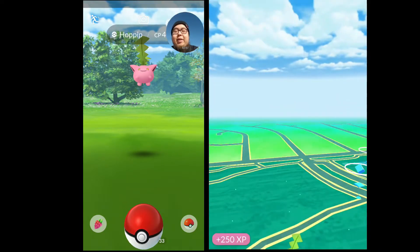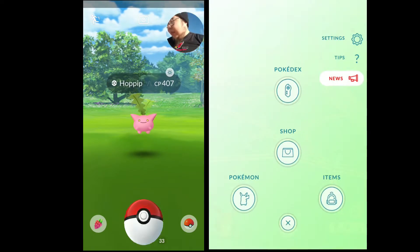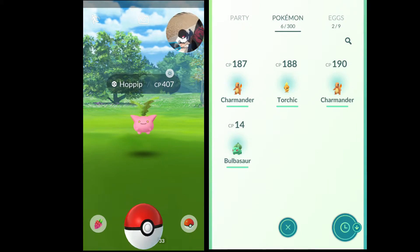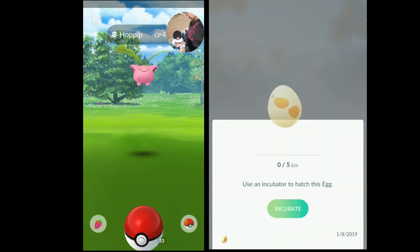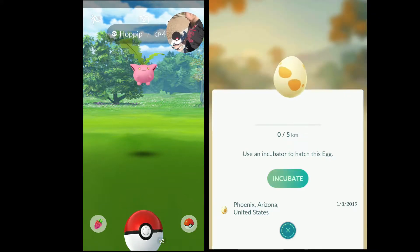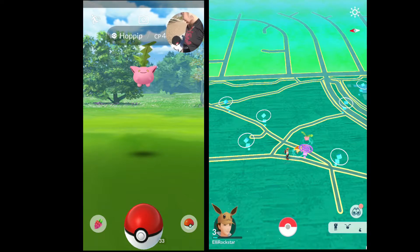Do you know how to set up your eggs on an incubator? Here, look. You push this, go to your Pokémons, and then you go to the tab for your eggs. So you put your eggs in an incubator, and as you walk off, your eggs are going to hatch.